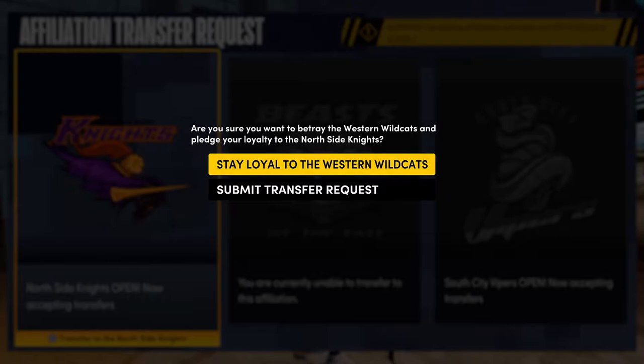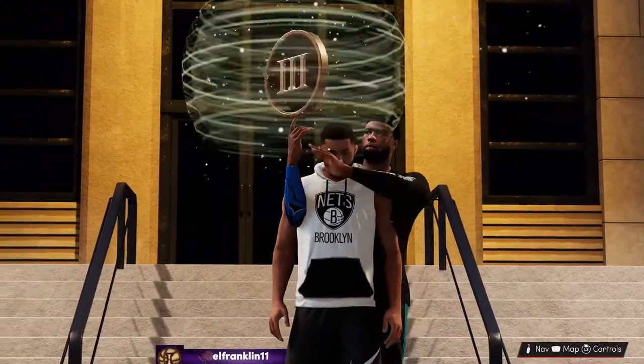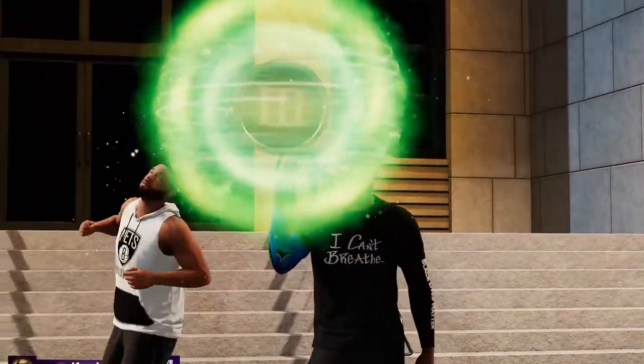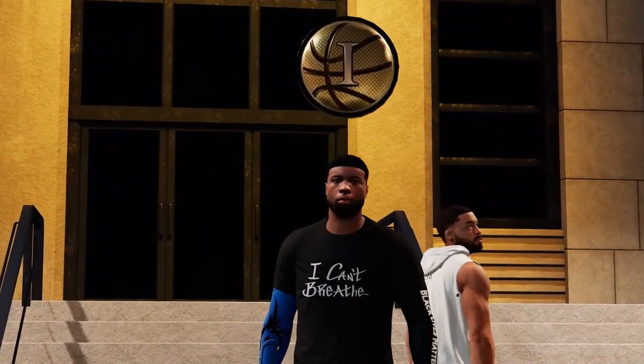It says: 'Are you sure you want to betray the Western Wildcats and pledge your loyalty to the North Side Knights?' You can either choose to stay loyal or submit the transfer request. This is the animation that plays once you change your affiliation — it's the same animation that happens when you make it to Pro 1 and get kicked out of Rookieville.